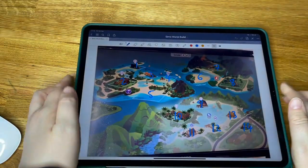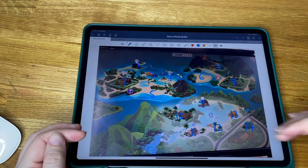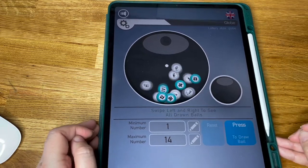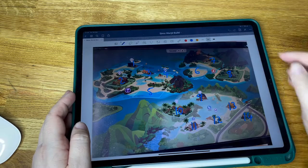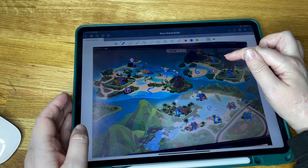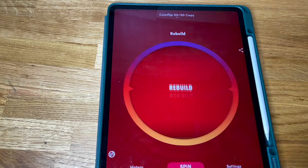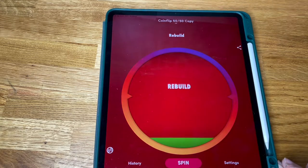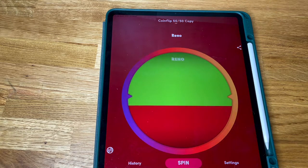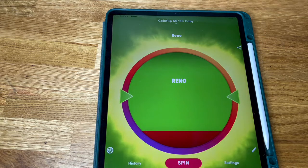So the first build we're doing is on Sulani, and I've very carefully crafted numbers for each of the plots. I'll probably end up missing one, but there's 14. So now we choose which plot we build on — it is number seven, which is this one up there. That's the volcano one. Oh, that's going to be fun. Next, is it rebuild or is it renovate? It's a 50-50. Oh, and it's reno! So we're leaving the building that's there and we're renovating it.